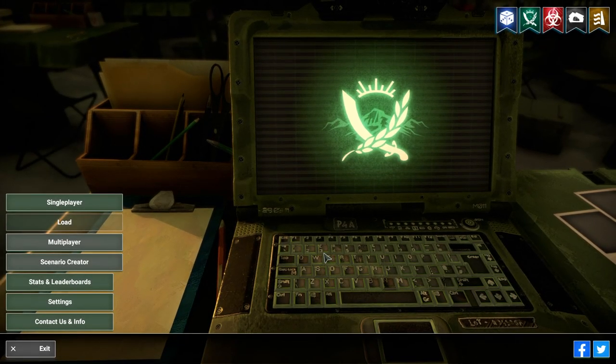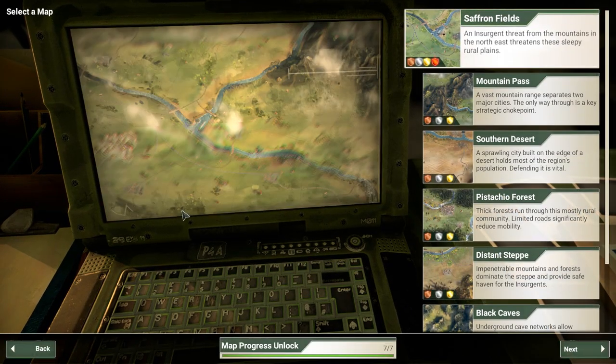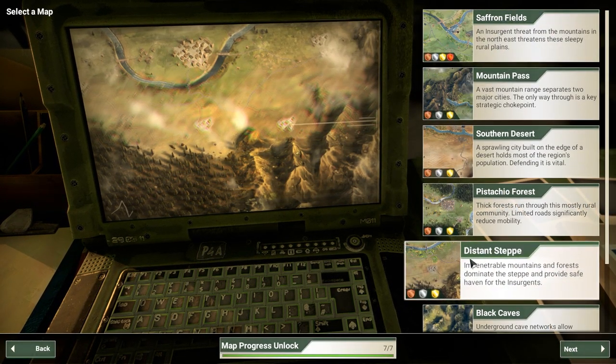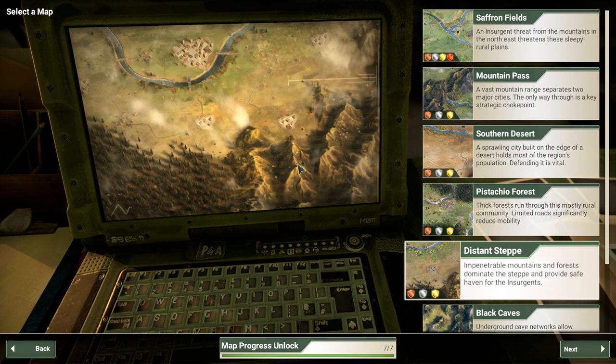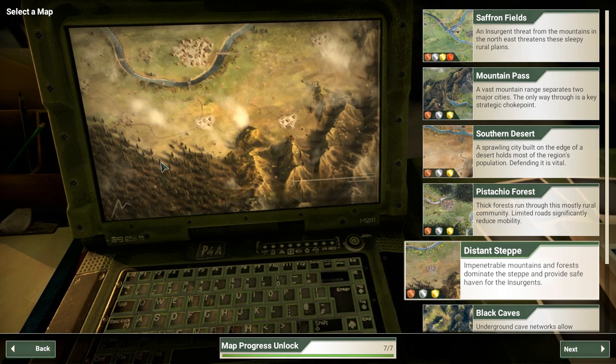Hello everybody and welcome back to Provis Gaming and more Rebel Inc. Escalation with our Brutal Difficulty Guide series. We are moving on to the Distant Steps — a pretty fun map. There are a lot of remote tiles, but they're all congregating on the bottom and right edges of the map. The biggest downside is there are a few urban areas all at the foot of those remote zones, so they're always at threat from the insurgents.